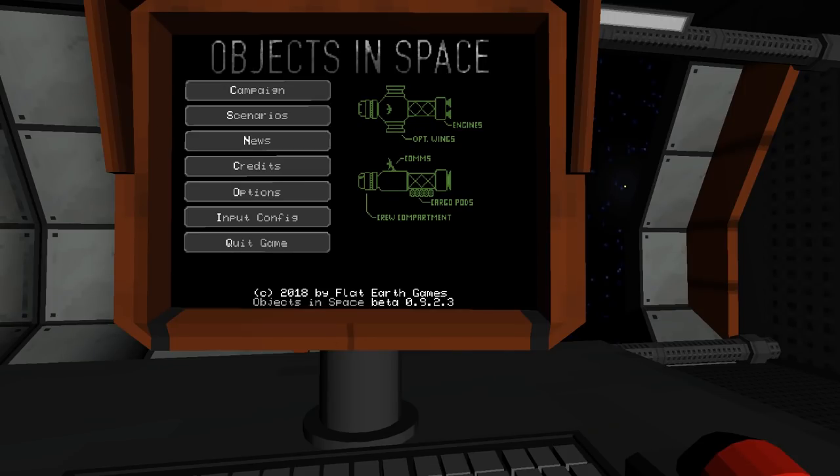Welcome back to Objects in Space. Today's beverage is cranberry juice with a bit of ice because it is quite warm and that tends to help the situation.